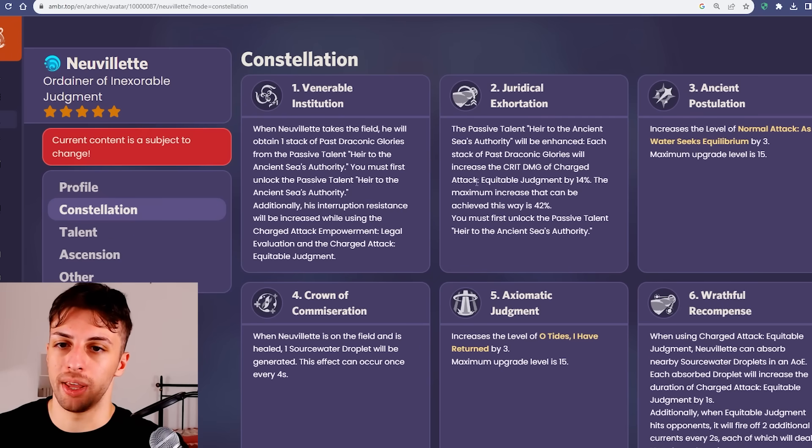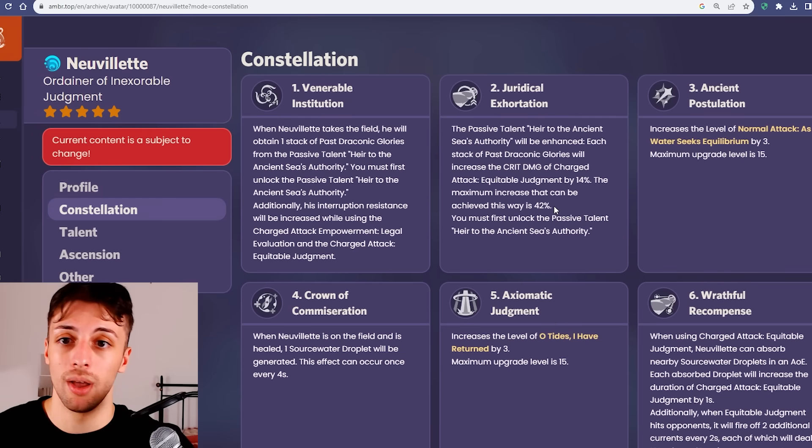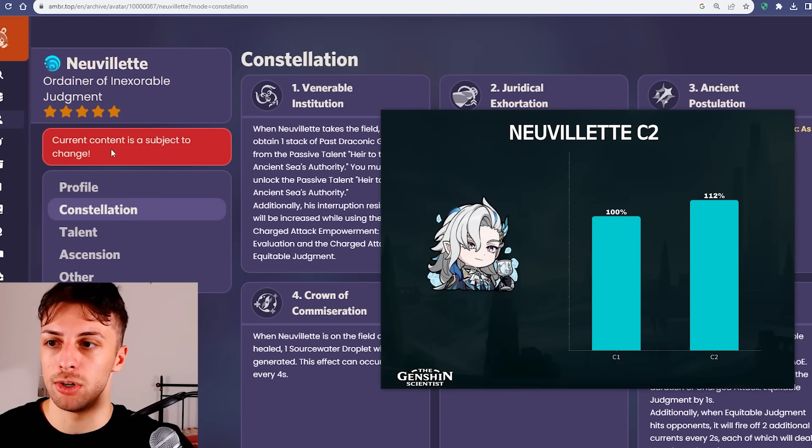His constellation 2 is pretty simple — he will get an additional 14% critical damage for every passive stack he gets, the same passive we talked about until now, up to 3 stacks, so 42% crit damage. This is of course pretty nice — it's 42% free crit damage — but the thing is, it's probably worse than you think, because Neuvillette gets a lot of crit damage for free. He gets 38% from the ascension stat and 88% from his signature weapon.